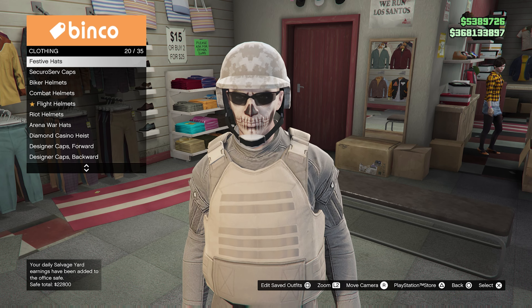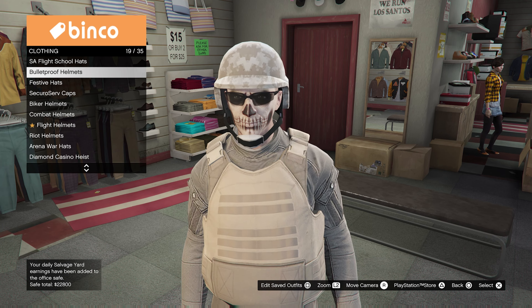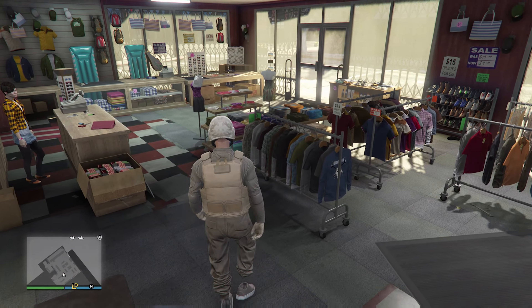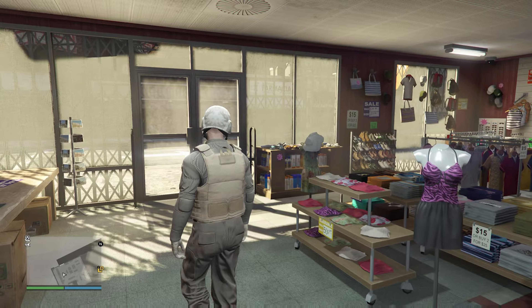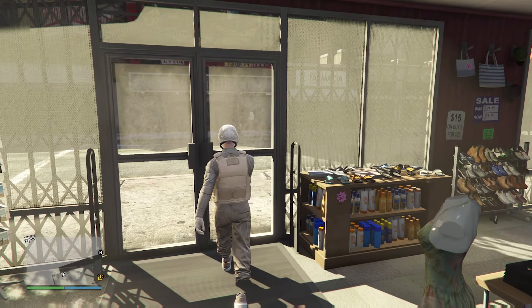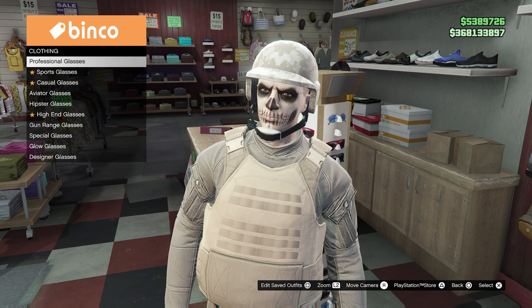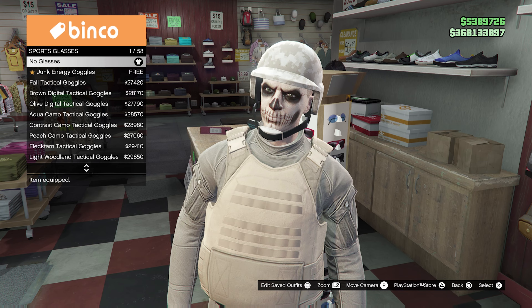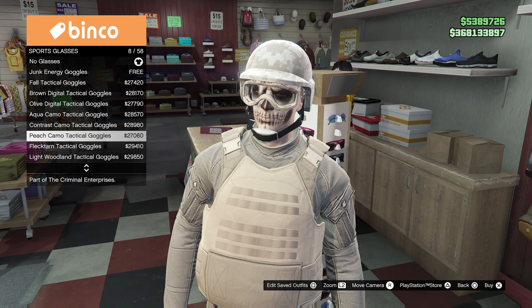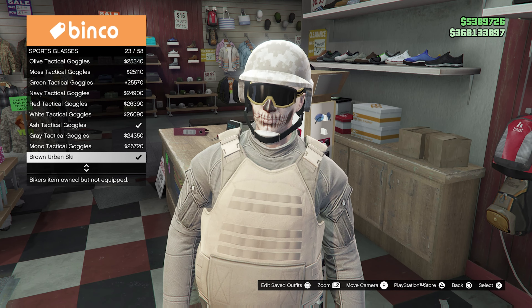We chose this top because it's the one that matches the tan joggers the best — we're trying to make this outfit as color-coordinated as possible. Down here we're going to go to the vest and choose the peach plate carrier. Now we're going to go over to helmets and make sure we have a bulletproof helmet — wearing one isn't just about looking cool, it's also about safety in the game. So we're going to get the tan bulletproof helmet to complete the look.